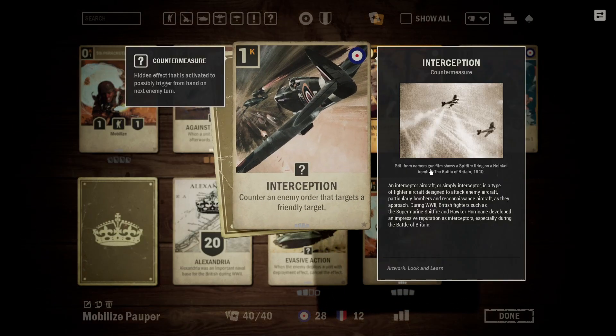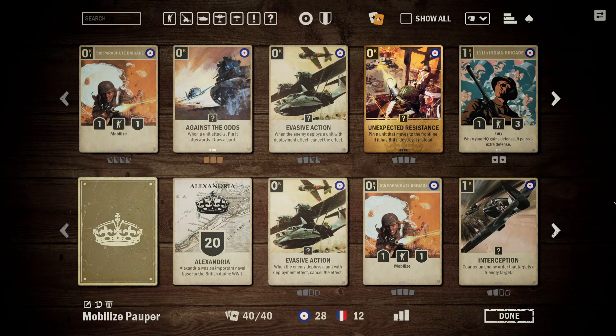The other countermeasure we have is Interception. Being able to block targeted removal is very nice, and this also has the nice interaction that occasionally it's going to block burn. It gives you just that nice defensive edge and the ability to mess with the enemy's plans.